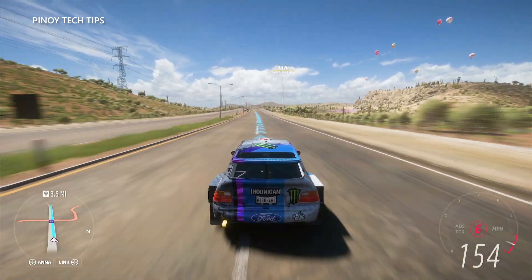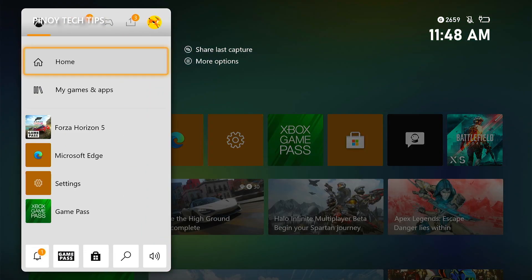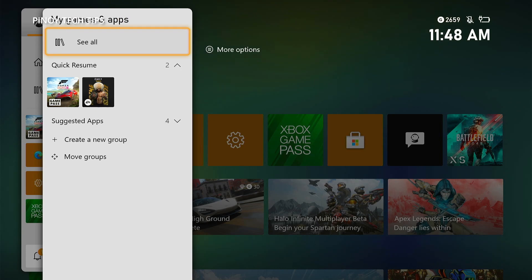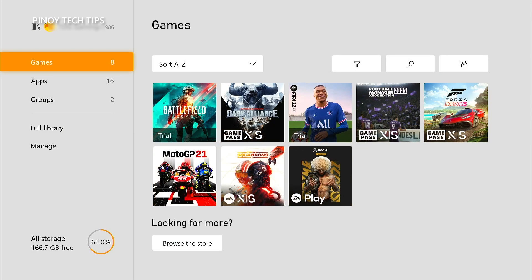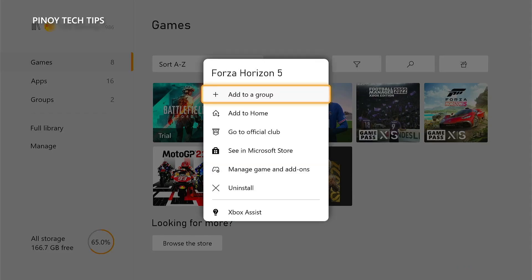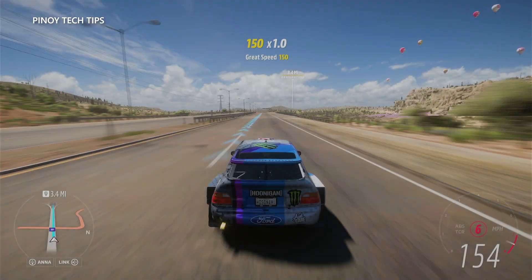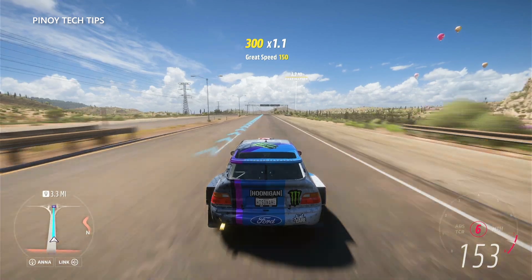Here's how you uninstall it from your Xbox: press the Xbox button on your controller. From the Home tab, highlight My Games and Apps and press A. Select See All to view all your games and apps. Highlight Forza Horizon 5, then press the Menu button on the controller. Select Uninstall and press A, then select Uninstall All to proceed. This should make the game work normally again.